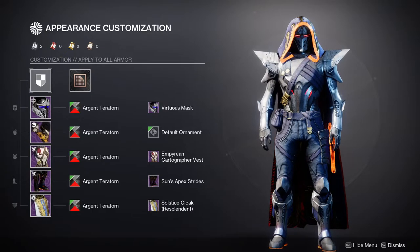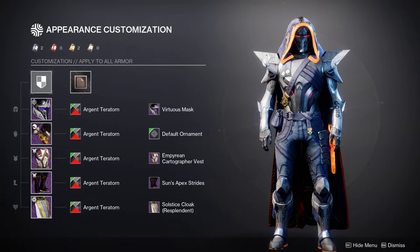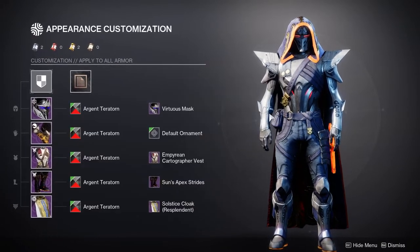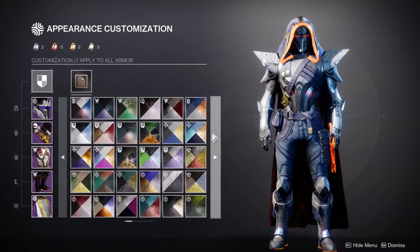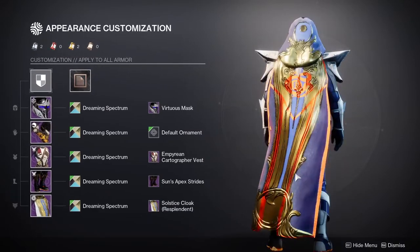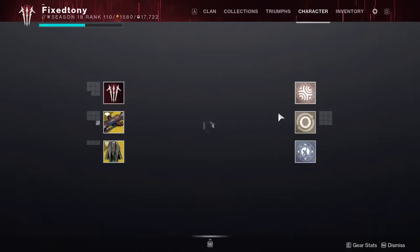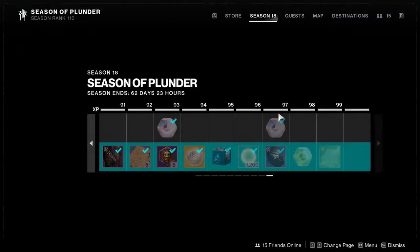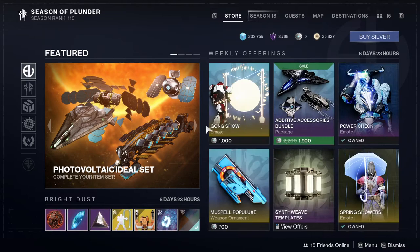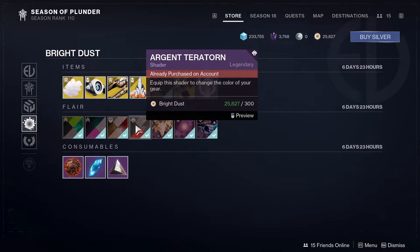That's why I highly recommend this shader — it's one of the best for combining armor into a single color. The other shader that does this is Dreaming Spectrum from Last Wish, one of my favorite shaders. As you can see, it combines both colors perfectly. From what I've seen, it's only those two shaders that allow you to unify all your armor pieces into one color.